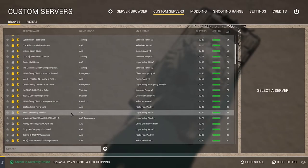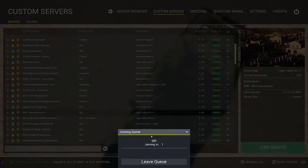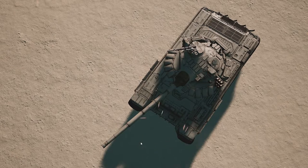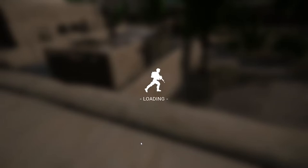Once you've selected which server you'd like to join, just double-click it. You'll get a pop-up that will give you your position in queue. Once you join, you'll move to a black screen that shows the keyboard layout and all the corresponding keys. Take some time to study this. One of the most important things: never alt-tab on this screen — it will crash the game 100% of the time, and you may have to restart your computer.